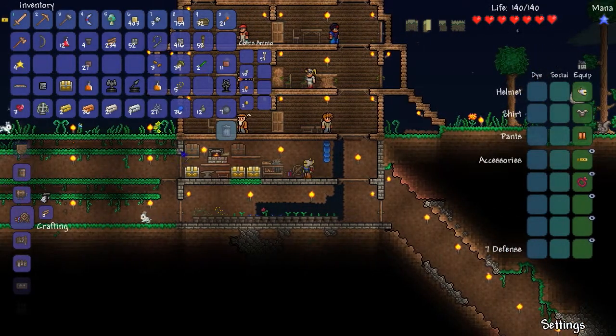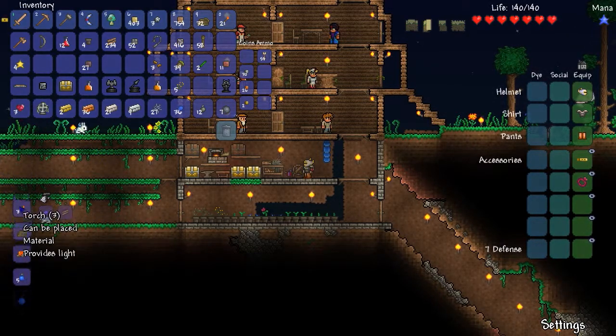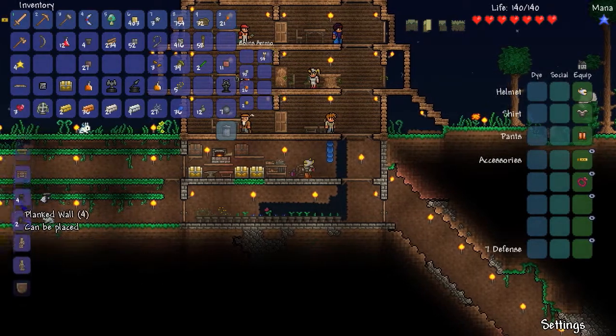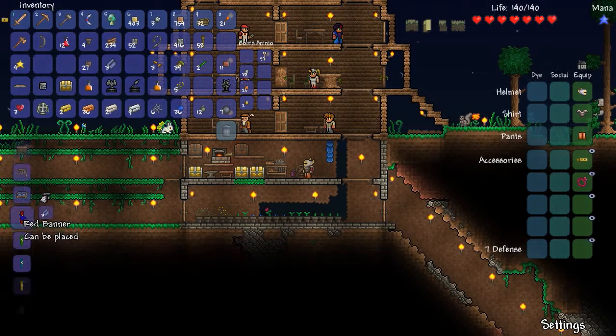Place the loom there. Now with the loom, I can get my cobwebs out and we can make a bunch of cloth. Which I can't do much with right now except make banners.